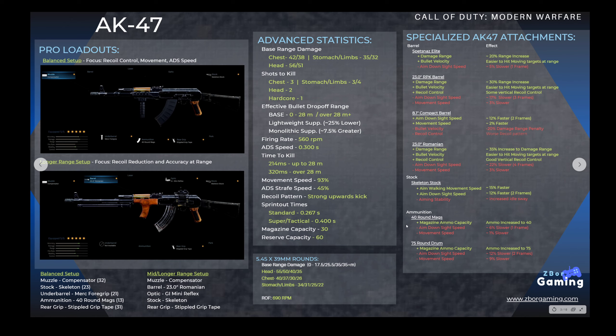For ammo, you have two different types: the 40-round mags and the 75-round drum. For ADS speed, you lose one frame with the 40 and two frames with the 75-round drum. Keep in mind that if you equip that 75-round drum, it comes with a 9% slower movement speed, making you very slow — worse than most LMGs in the game.